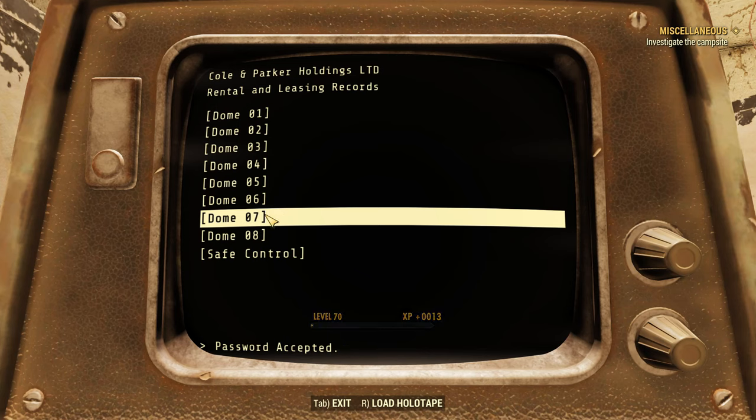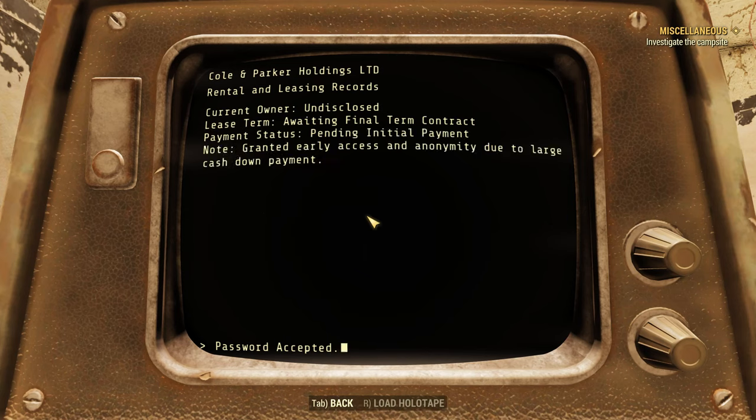Let's see what is in Dome 7. Current owner: undisclosed. Lease term: awaiting final term contract. Payment status: pending initial payment. Note: granted early access and anonymity due to large cash down payment.